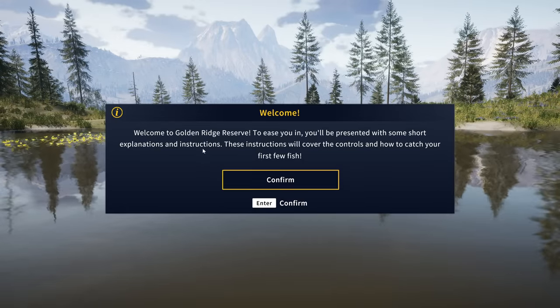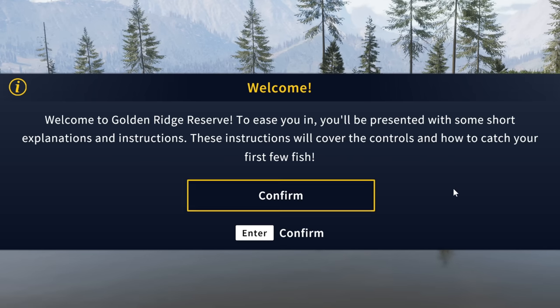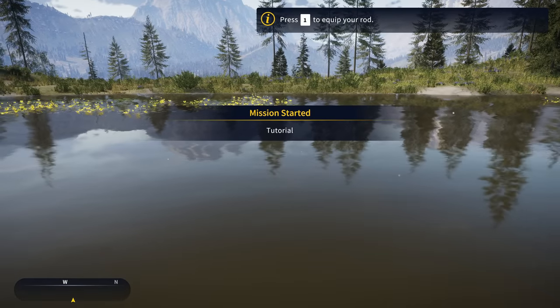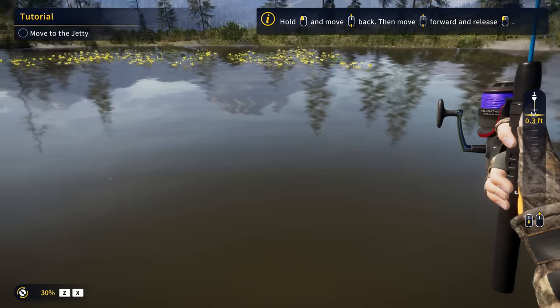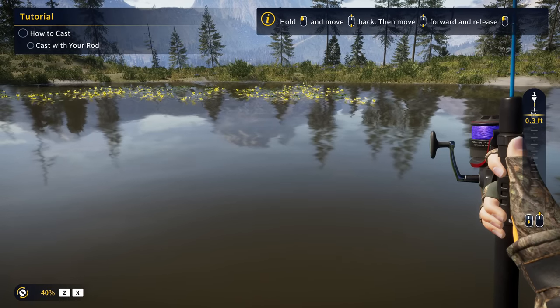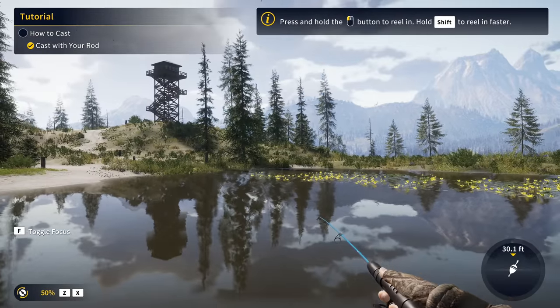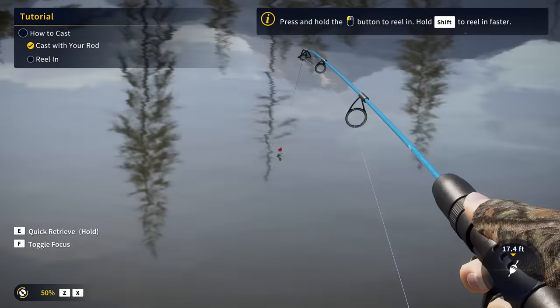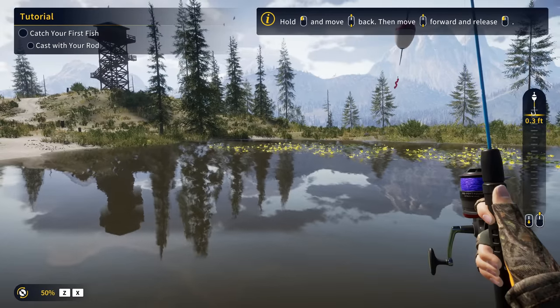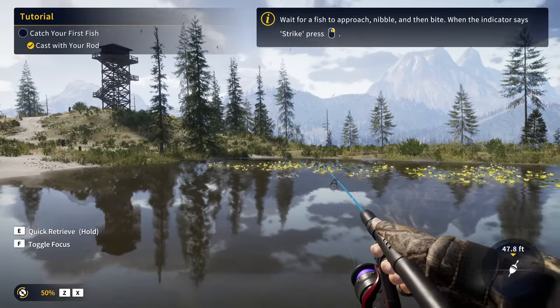Let's see what we end up getting. Welcome to Golden Ridge Reserve — to ease you in, you'll be presented with short explanations and instructions covering controls on how to catch your first few fish. Once you finish the tutorial, you'll be connected to online multiplayer automatically. All you need to do is sign in with your Apex Connect account, which we've already done. We start out just by reeling in, and now it's telling us how to do the casting.